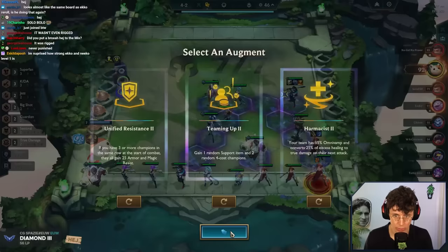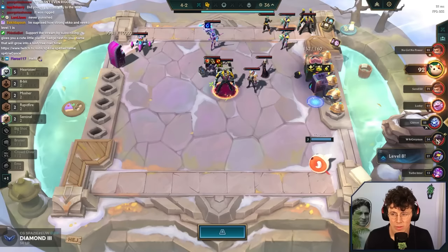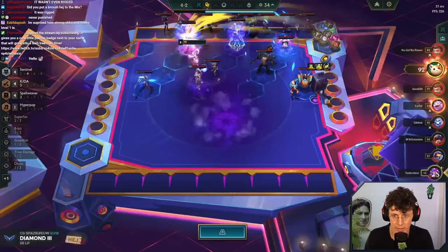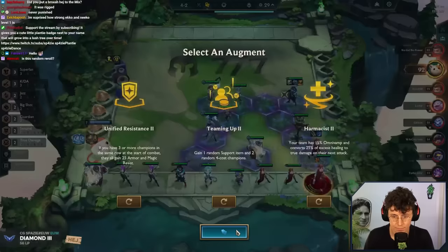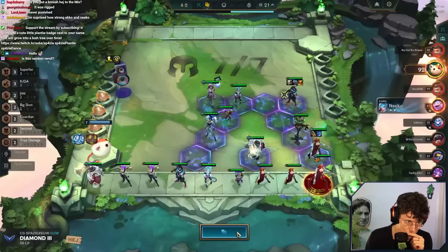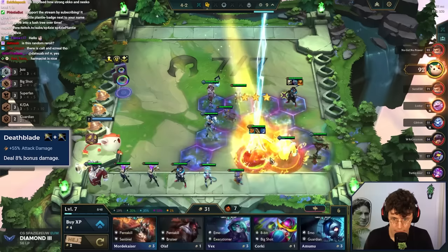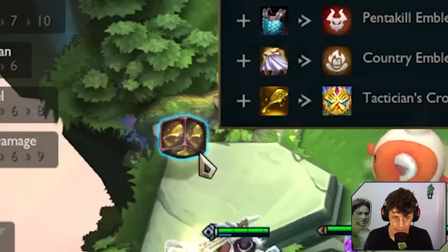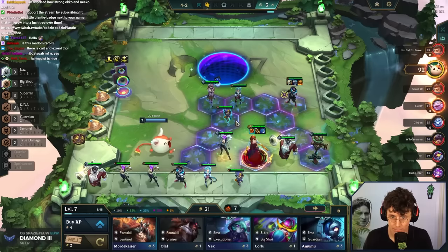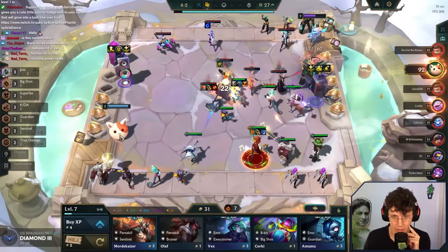Unified Resist kind of works well with Kadar and so does Haram Assist. How much backline access do we got in this lobby? Not that much — no one is really playing Akali, except maybe this man. No one is really playing Karthus. Haram Assist or Unified Resist? I have to decide — I think Haram Assist is safer. Let's take it. We're also strong enough to econ off of this spot, I think.